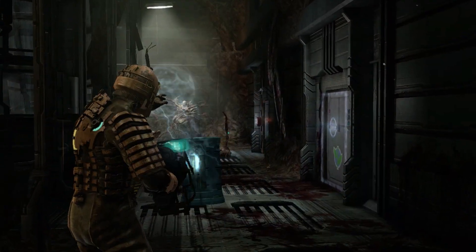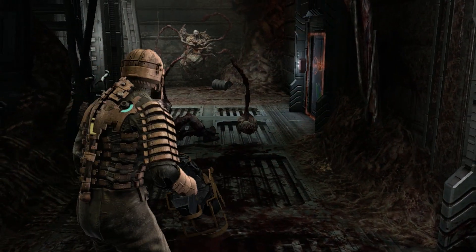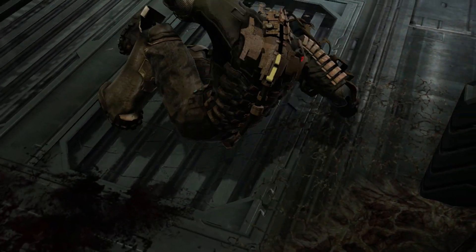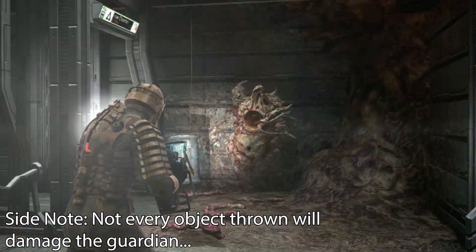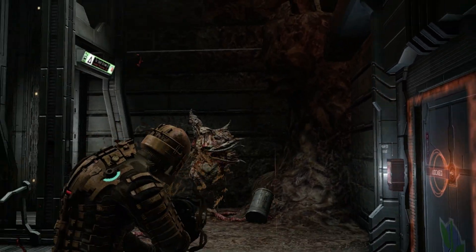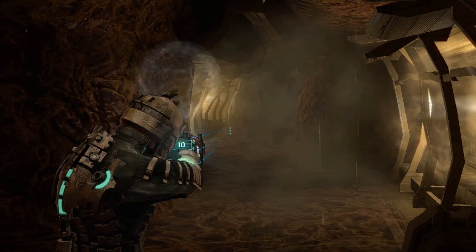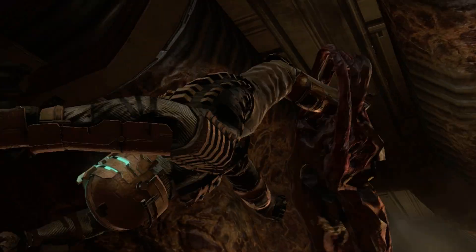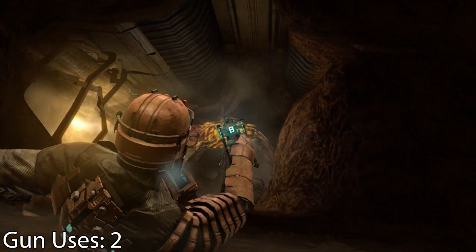The Guardian was a different beast — running by him would be suicide. He could spawn near-infinite pods that shoot at you and explode if you get too close to them. Even worse, the only way I could damage him was with certain objects. But once I found the right objects, I was finally able to take the Guardian down. I did have to use the Plasma Cutter again because Isaac gets grabbed by a huge Centicle, and there's no way around it but to shoot at the weak spot while you're being grabbed. So that is another gun use for me.